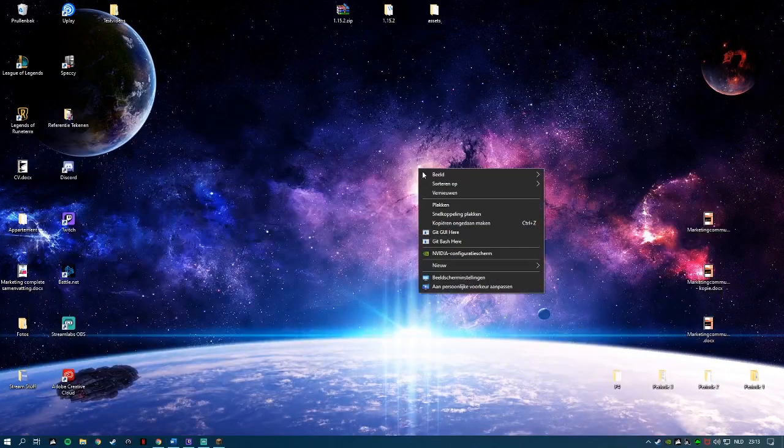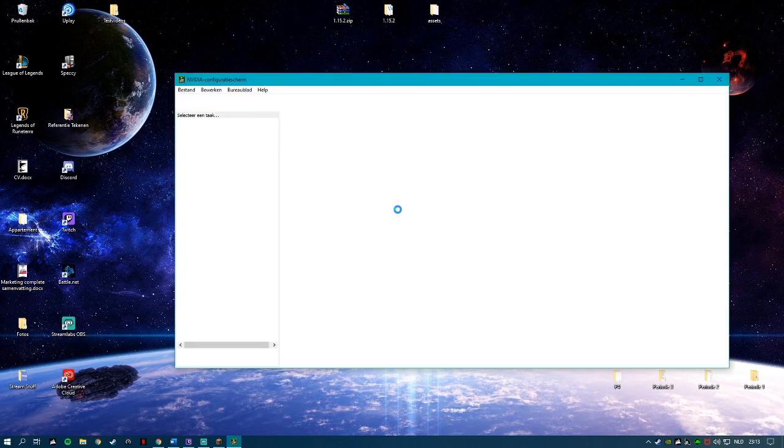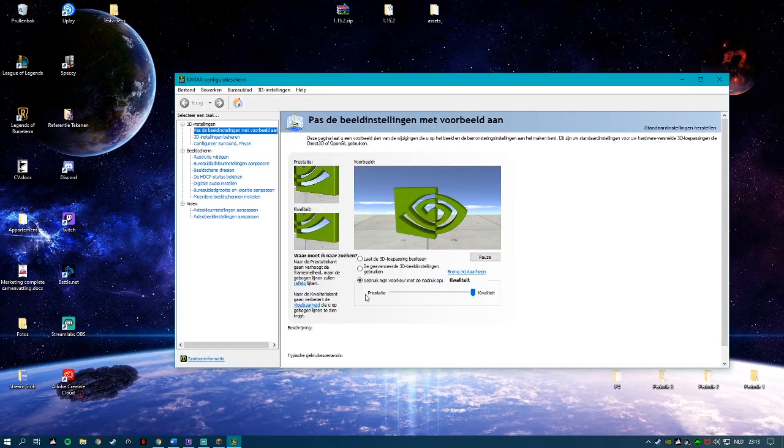All you have to do is go to your background, go to Nvidia settings. Then change whatever is turned on to let the computer decide.